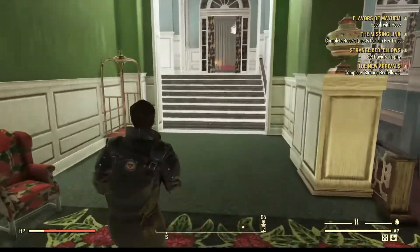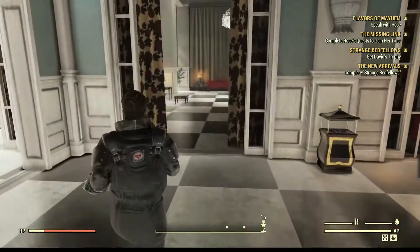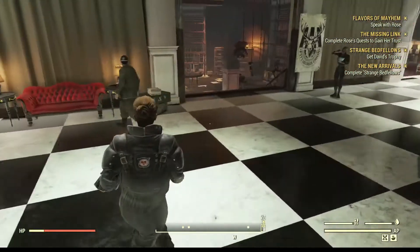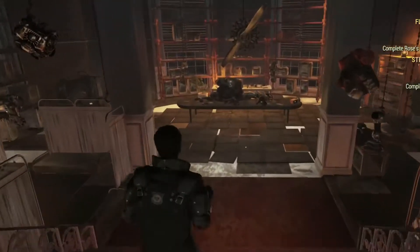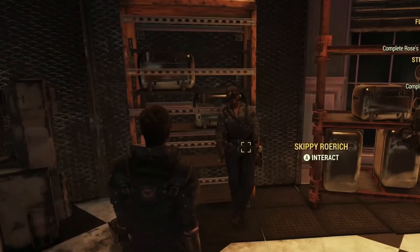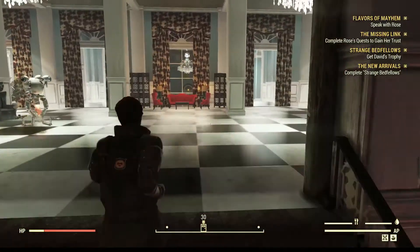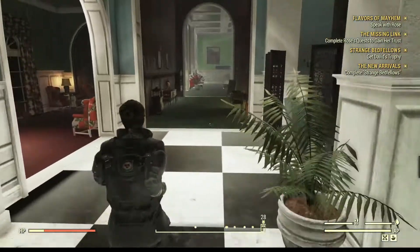So now we'll come up here, and when you walk in, right here is the workshop for Skippy. Skippy will give you different quests — it's one of the four quests that you will be doing.